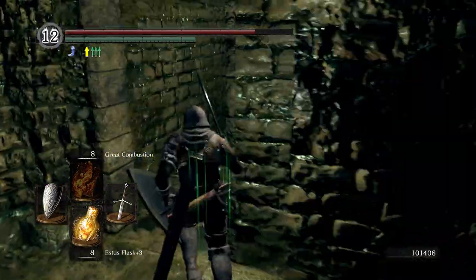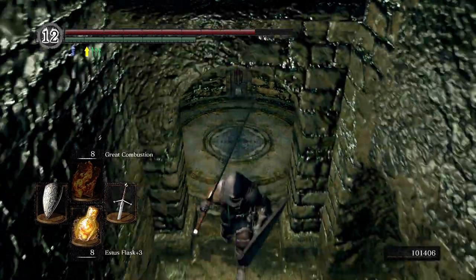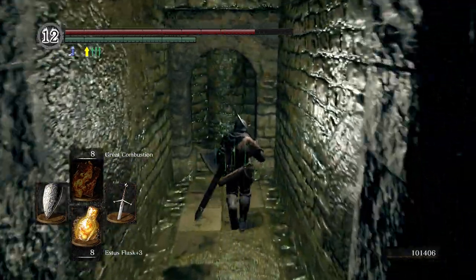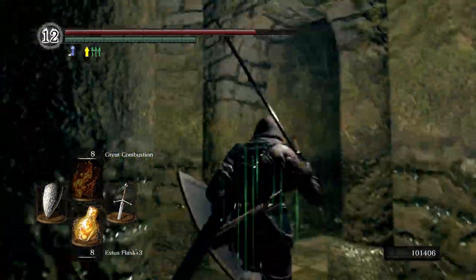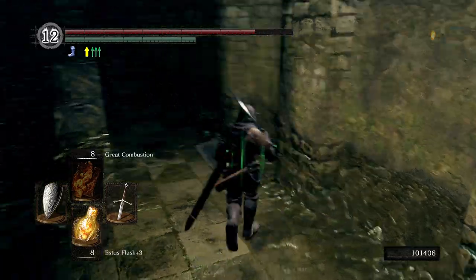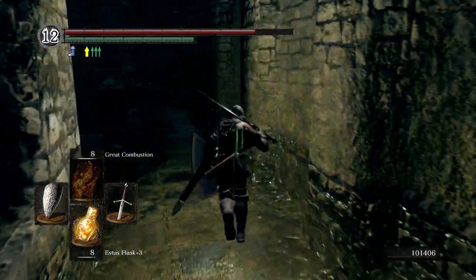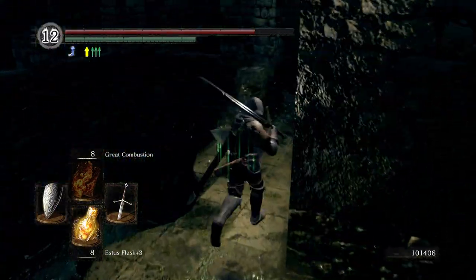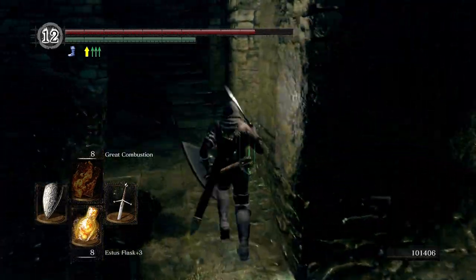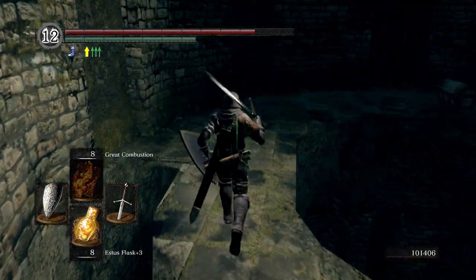Pick up some humanity right here. Here is an elevator that brings us back to the beginning of the area — we're just going to step on it and let it go up. Pick up another soul item and just keep following this around. We're going to go get the very large ember — not the large ember, but the very large ember. We can give that to Andre to be able to max out our claymore.